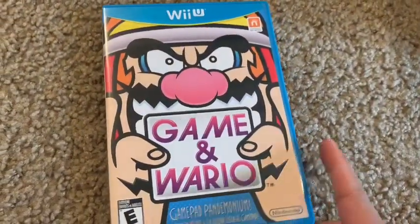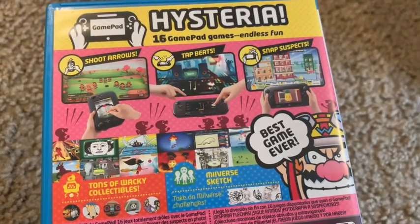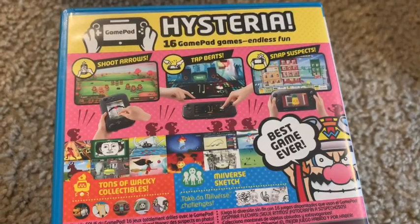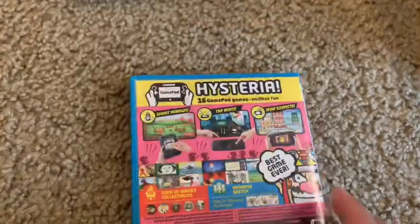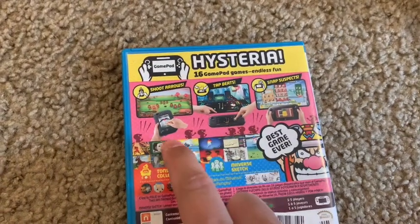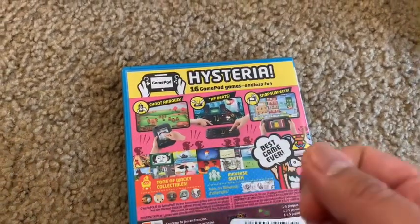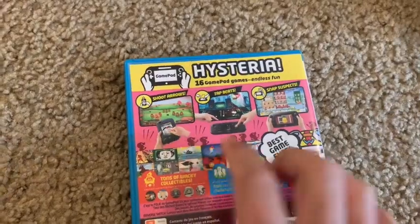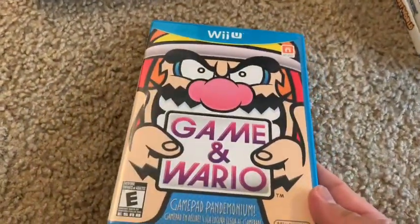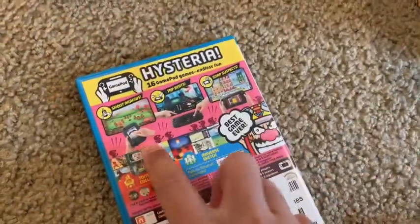Next is Game & Wario, which hasn't been ported to the Switch yet. You play different party mini-games with Wario and it really shows off what the gamepad can do — I especially liked the boomerang and arrow shooting using touch controls. It could be ported to Switch using the Joy-Con, but it's not there yet.